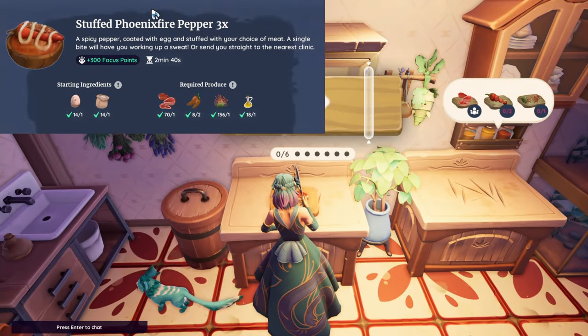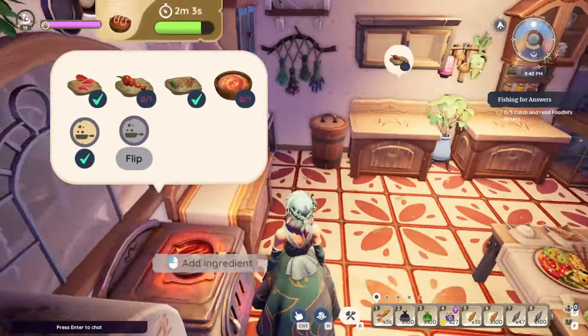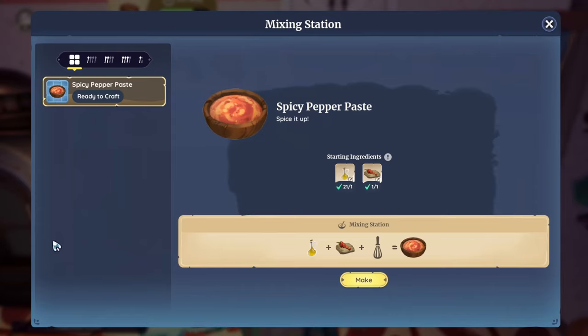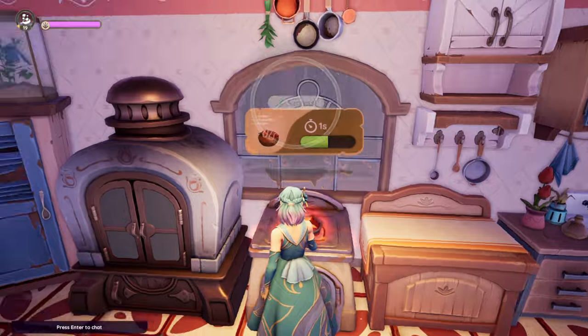Next is the Stuffed Phoenix Fire Pepper — the replacement for Stuffed Tomatoes, unless they change their mind. To start it takes an egg and flour, then the rest requires any red meat, two chili peppers, spice, and oil.